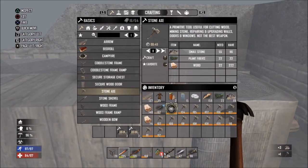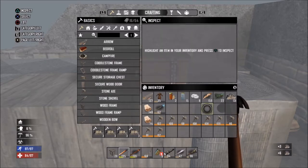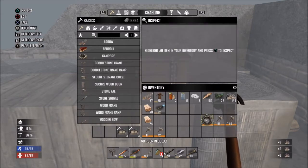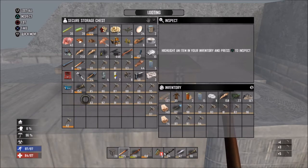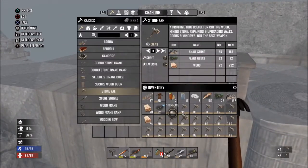Let me scrap all of these — we don't need them anymore. We have our hammer, and for mining we're going to have the pickaxe. I'll leave the last one just in case. Let's take all of these to scrap them.